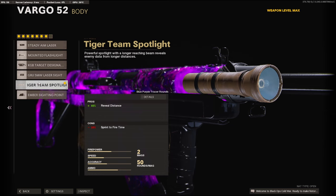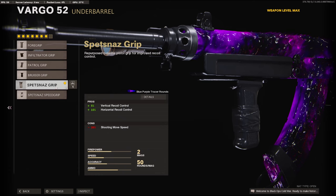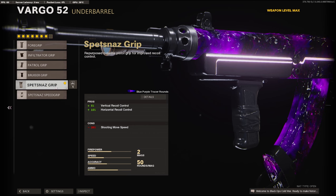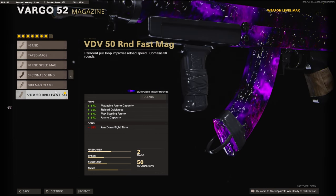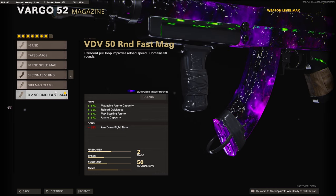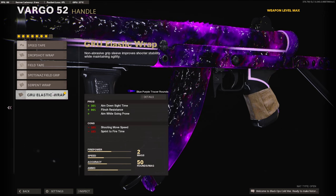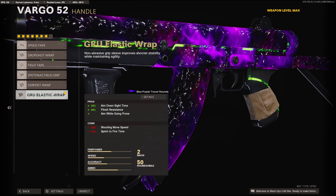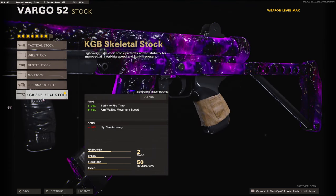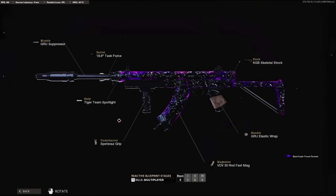On the body I'm going to be using the Tiger Team Spotlight for the 40% reveal distance. On the under barrel I'm using the Spetsnaz Grip to control a lot of the recoil that the Task Force barrel gives us — it adds 5% to the vertical and 15% to the horizontal. On the magazine I threw on the 50 Round Fast Mag, and on the handle I'm going to be using the Gru Elastic Wrap for the 30% aim down sight time, 90% flinch resistance, and to also aim while going prone.